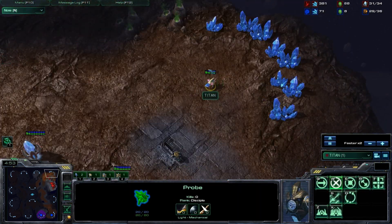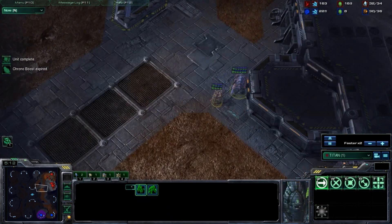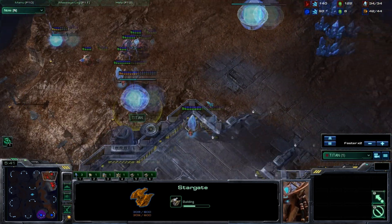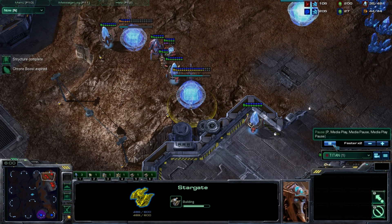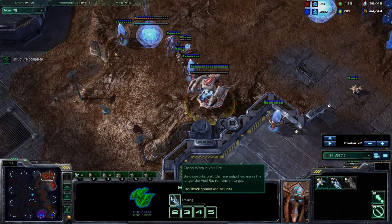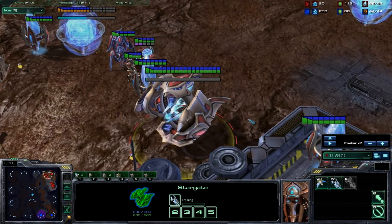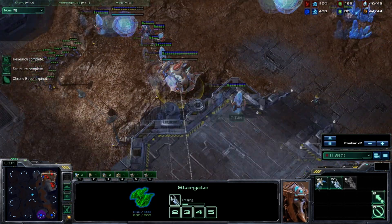We're going to see Titan going ahead and setting up for his expansion. He did see the hatchery first and the late spawning pool — he knows there shouldn't be too much aggression coming. He's going to go for a one-gate expansion and throw down a Stargate at his front door. The Stargate has a ton of utility in this matchup in the early game. Roaches and Zerglings can't hit Void Rays, they provide scouting intel because Phoenix can fly really fast, and they can coax the Zerg player into a reaction so you can beat them up with your tech advantage.